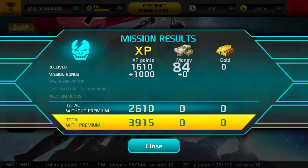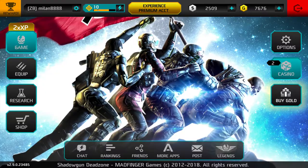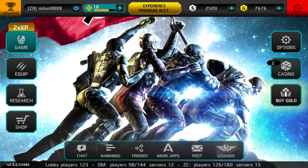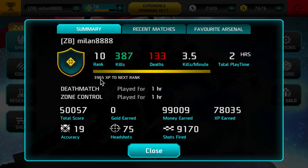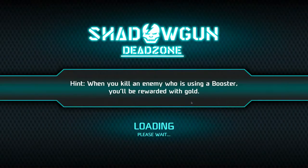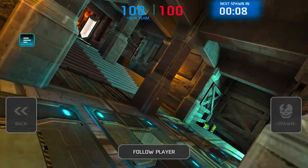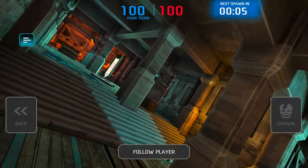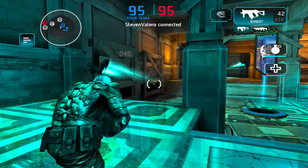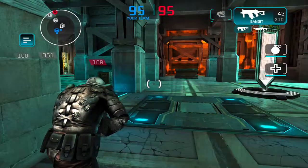We got 1000 extra XP and 500 dollars extra because we won the match. But I still don't have enough to finish with a single deathmatch to rank up, so I will have to play another zone control. But it has to be with less points than this. And it's Palace again — I have to be very quick because in this camper match you can easily get a lot of points, and I would have too much and rank up in the wrong game mode.